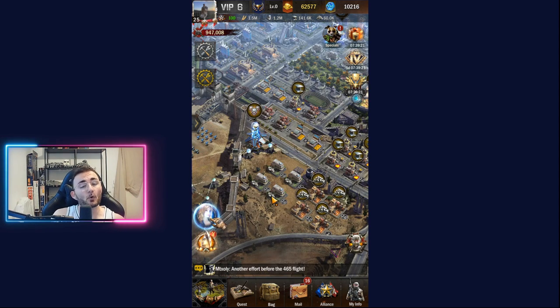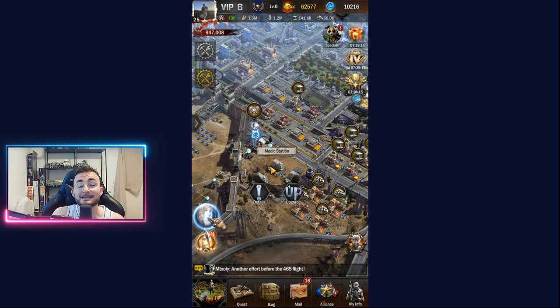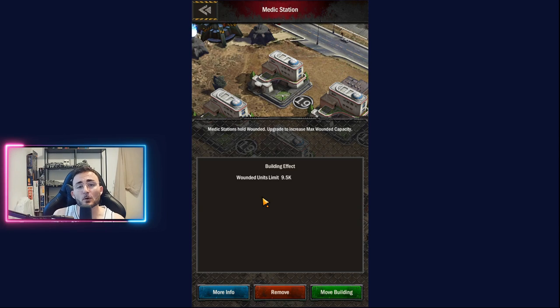Number three: in order for you to be able to attack regularly your opponents and therefore have an army that can sustain itself, you need imperatively to get those Medic Stations up to the max. Because this will allow you, instead of having troops that are killed and therefore lost forever, to get them as wounded. Which means that, for example, with my Medic Station at level 19, when I get attacked, if I have 10,000 troops, only 500 are gonna die and 9,500 are going to be able to recover because I maxed them out.